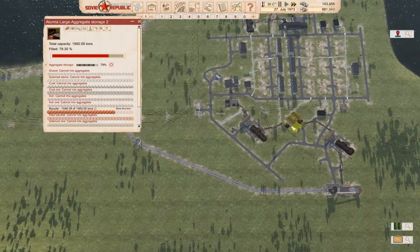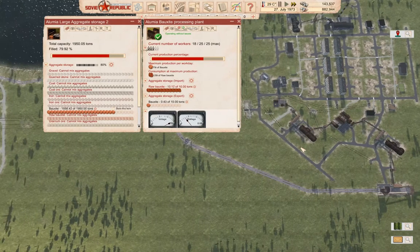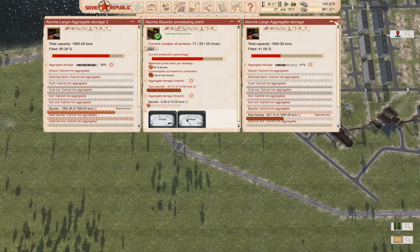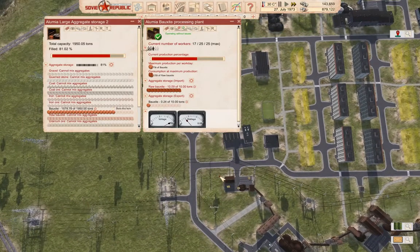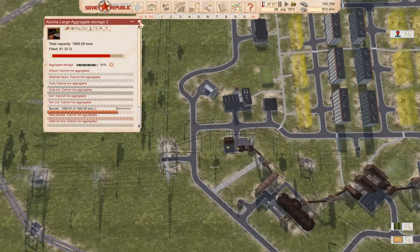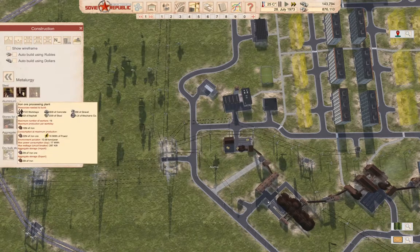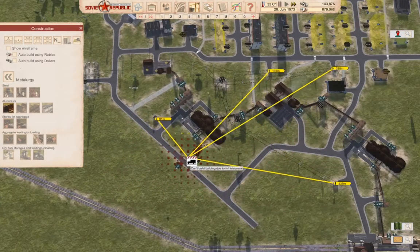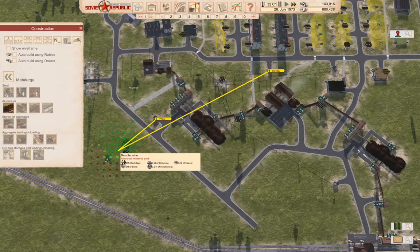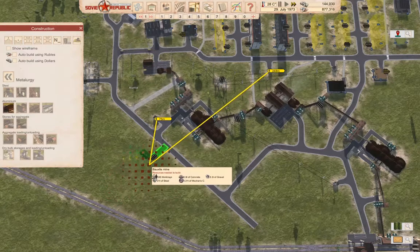We could possibly put a second mine in. This processing plant isn't keeping up, so maybe we can put in a second bauxite mine. Let's see if we can possibly do that. We'd have to put it over here — yeah, we could.